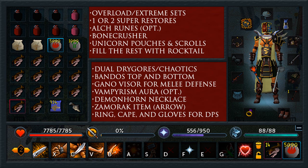For your inventory — this is for the high level setup — I'd recommend three or four overload sets, or extreme sets if you don't have overloads. Just bring one or two super restores; you really won't need them much, only for your unicorn. I'd recommend bringing alch runes because there are a lot of rune items he drops. Bone Crusher: you really need this if you have the Demon Horned Necklace — it makes everything a lot easier, giving you a whole bunch of prayer points so you don't even need to restore prayer.